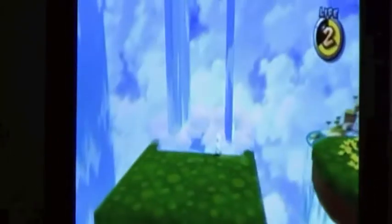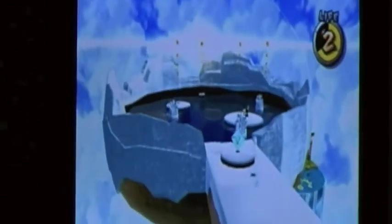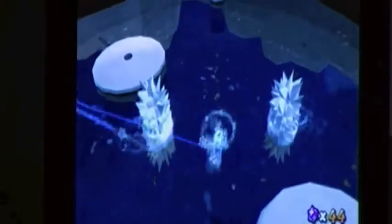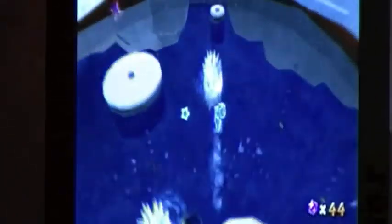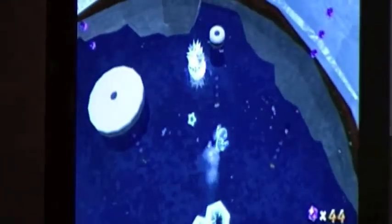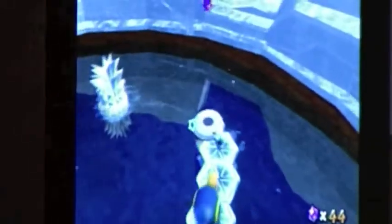So come over here and we're going to do some wall jumps again. Go up here and quickly do that — go ahead and get another one. Let's try this again. Go ahead and get him to follow us and not die. What you want to do is get him to walk over here to this platform and get you to jump up and get your star.